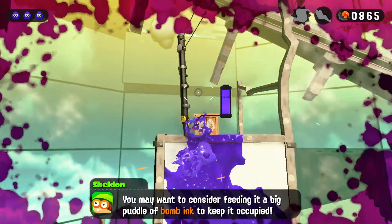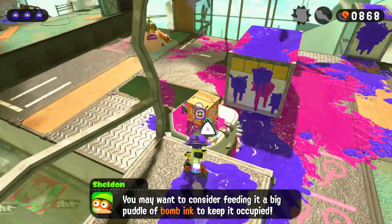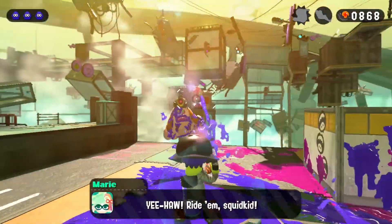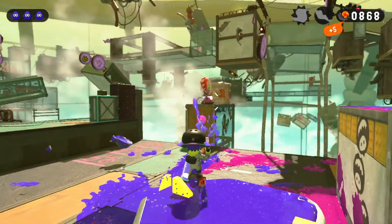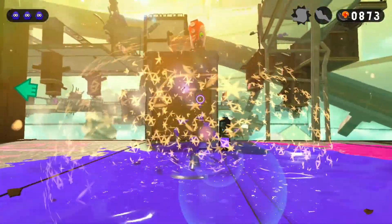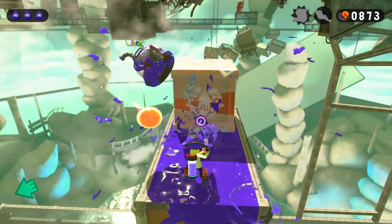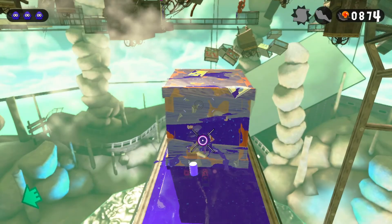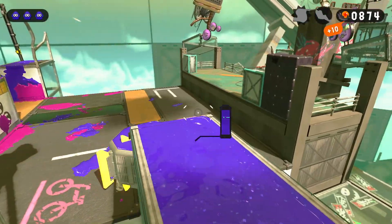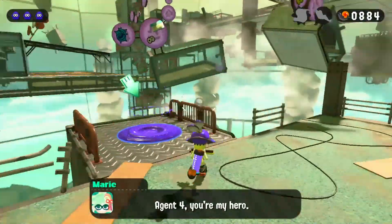We threw the bomb perfectly on top of the squeegee — that was completely an accident. I was actually trying to feed it a bomb to come to me so I could hop on top of it, but it worked out. Then we take this guy out and we take this saran wrap box out. I'm getting real sick of these saran wrap boxes — they're basically using up all my time.